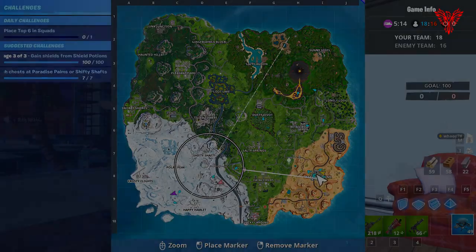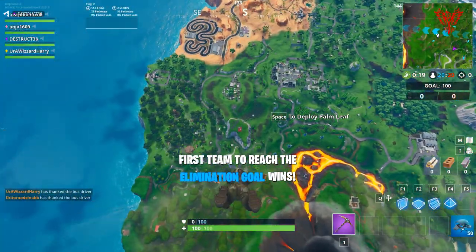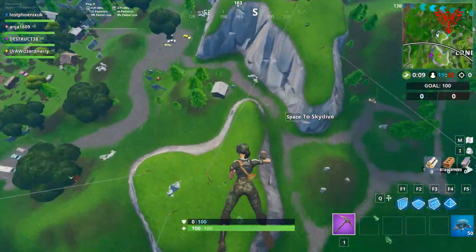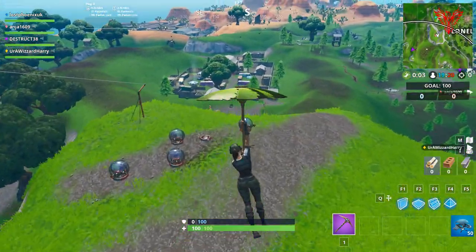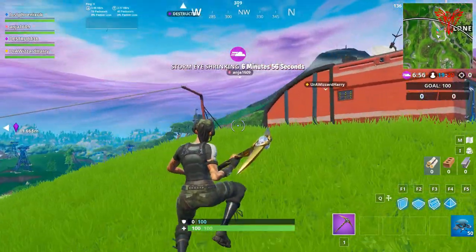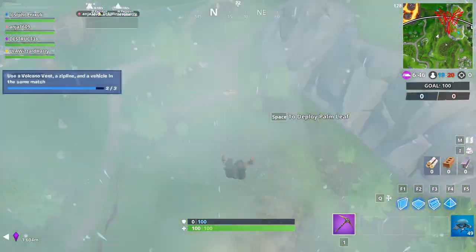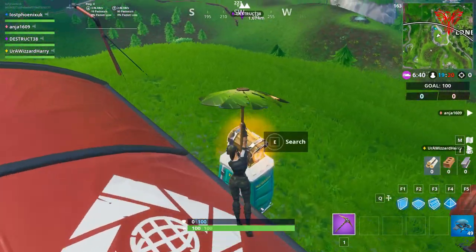Then there's the challenge about a vehicle, a vent, and a zipline in the same match — you can do this within a few seconds. Go down to the expedition point by Lonely Lodge. As you land, jump in one of the ballers — that's one of three. Jump out and get on a zip line — that's two of three. Then hit the vent nearby and the challenge is completed. Easily the easiest way to do this hard challenge.